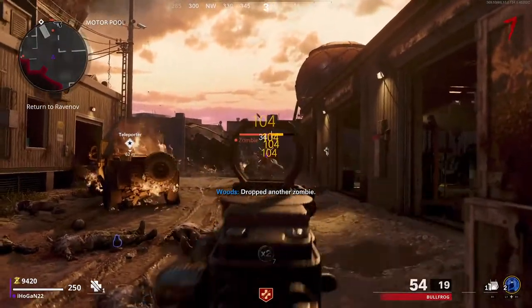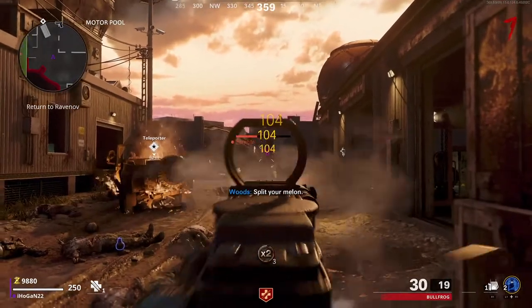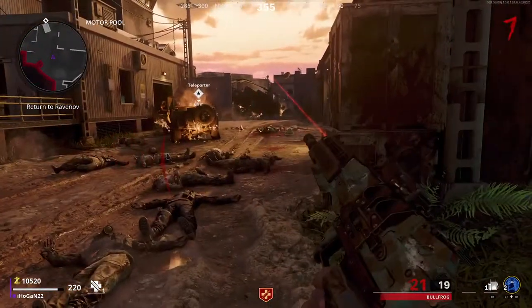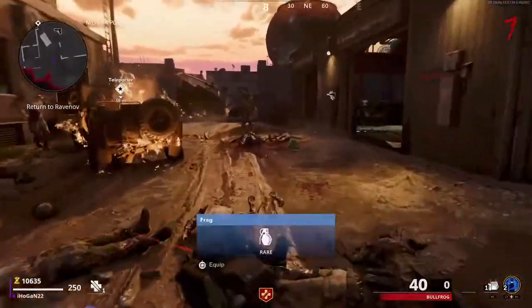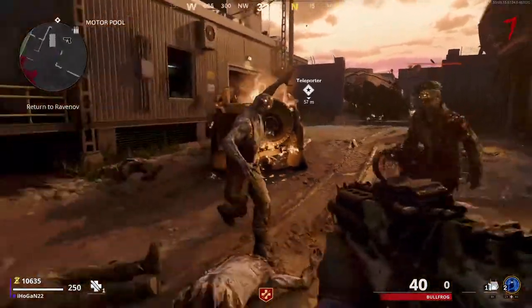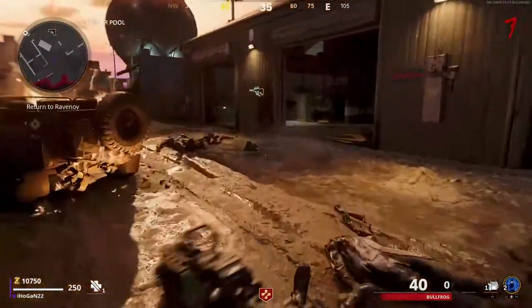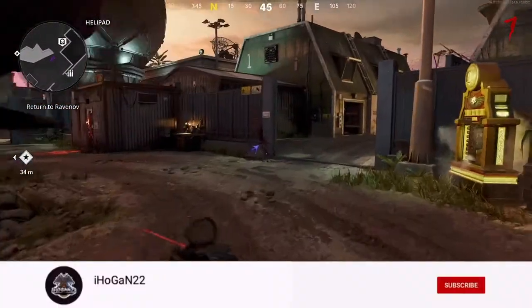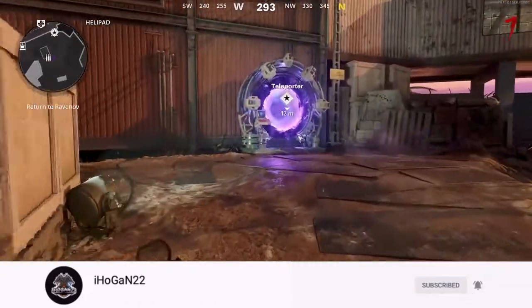Hi guys, welcome back to the channel. It's iHogan22 here and in today's video I'll be showing you how to complete the main quest, the main Easter egg on the Firebase Z map in Cold War Zombies. If you want to see more Dark Ops challenges or another Easter egg guide, I'll leave a link to the D-Machine Easter egg guide up above. Don't forget to subscribe, like and comment below and hit that notification bell. Let's get straight into the video.